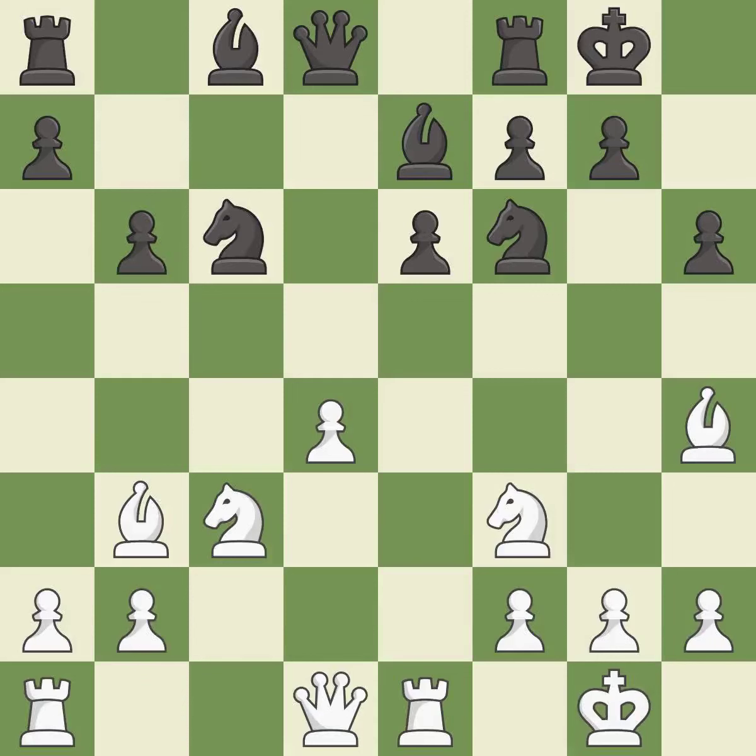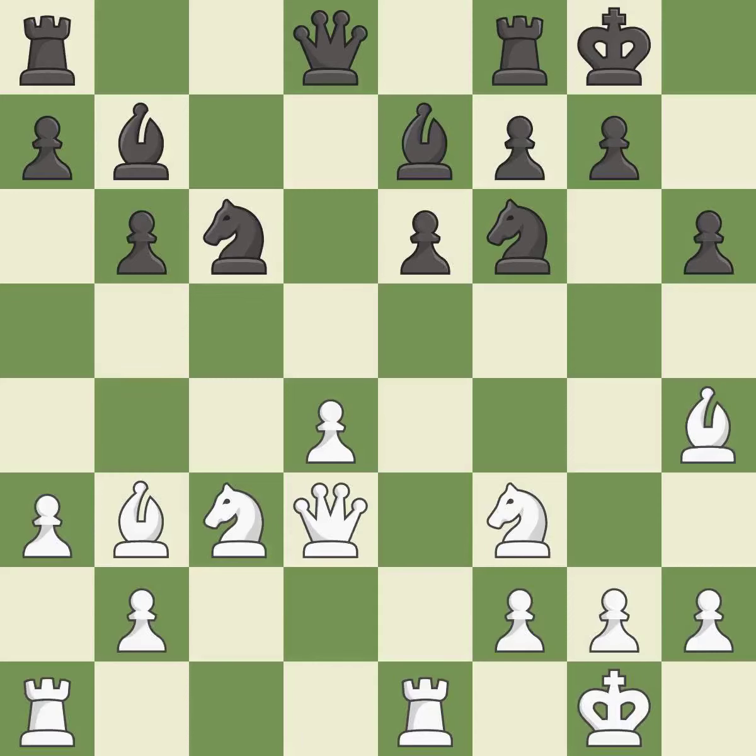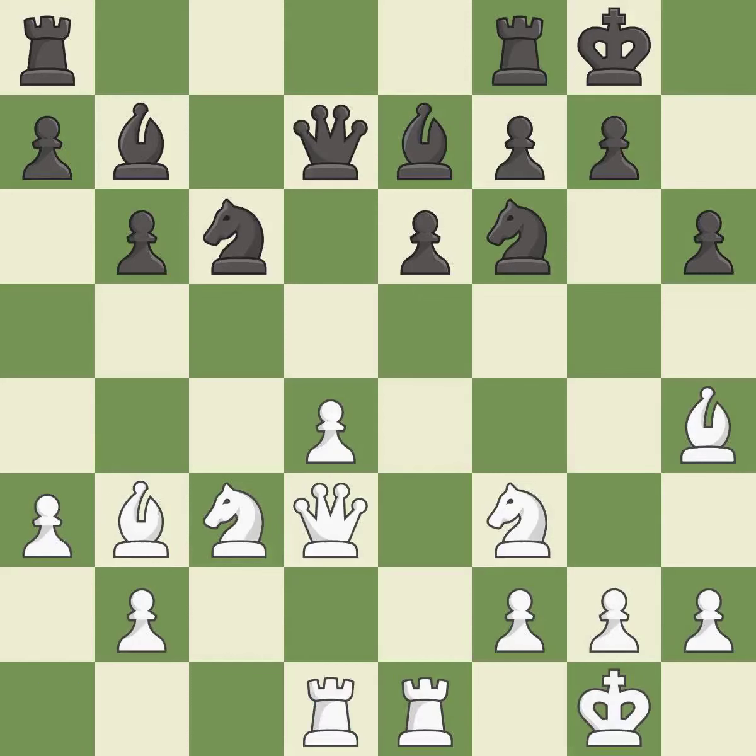The next move is best, and right on target — also best. However, this ignores an opportunity to reveal an attack on a bishop, making it a mistake. This connects the rooks, which helps them coordinate together in the future — the only good option here, and a great move. The rooks can now see each other, allowing them to provide mutual defense — excellent. This activates a rook by developing it off its starting square.